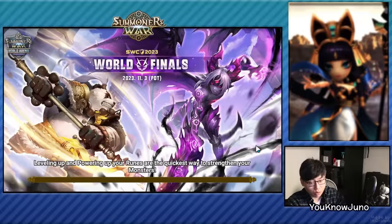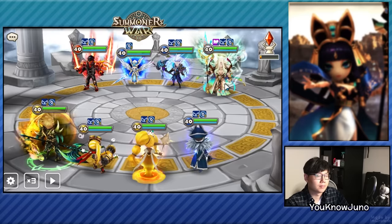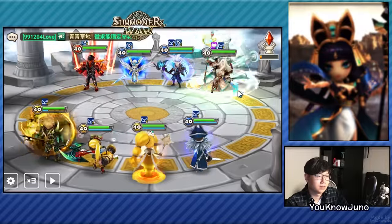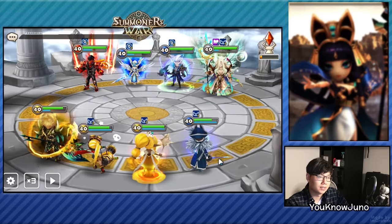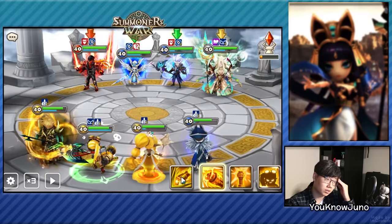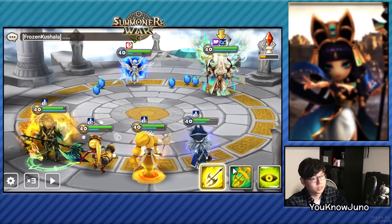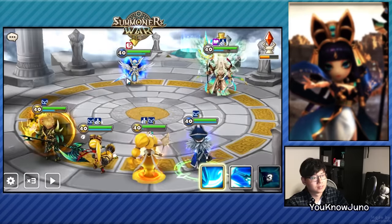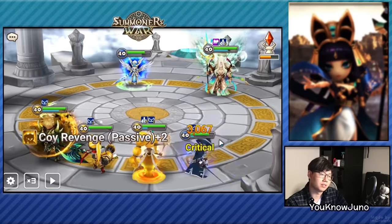Let's just hit him. Nice — this will give him five stacks. I hate how they always steal Will. And he also procced. We didn't get it on Camilla. We should still win though. Stop stealing my buffs. Why are you resisting? The Camilla is still very tanky because we don't have defense break. We're going to win — there's no way we're losing unless that Camilla procs like 50 times.